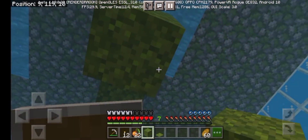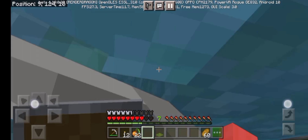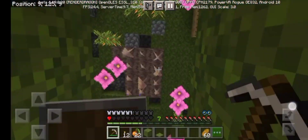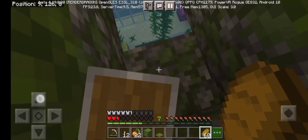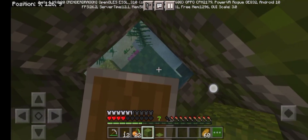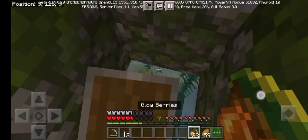I think I should build more of this like a staircase. Oh I'm dying! Take this — break this. Half a heart actually. I regenerate to two hearts, so I think I should just build it. This is enough now. Let me heal up — that was a close one.